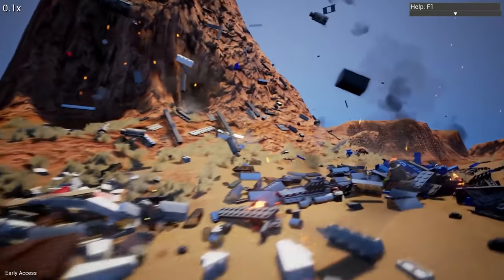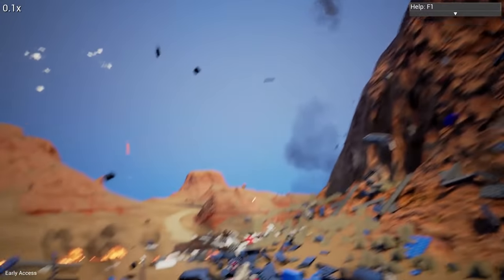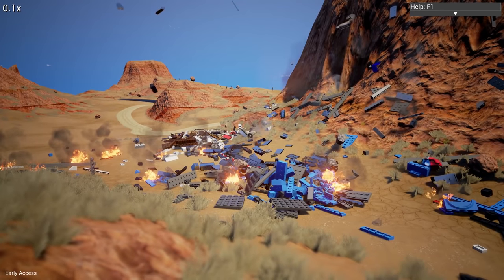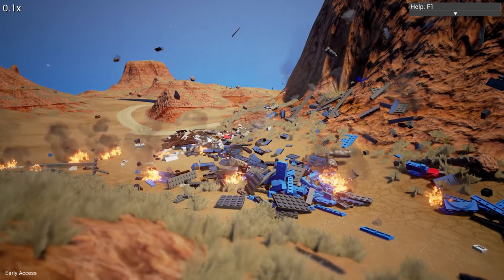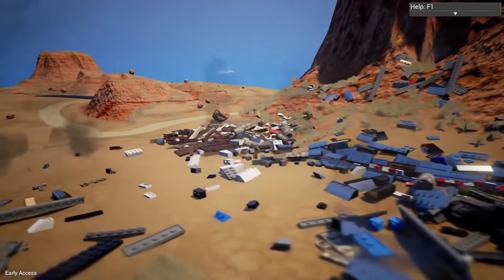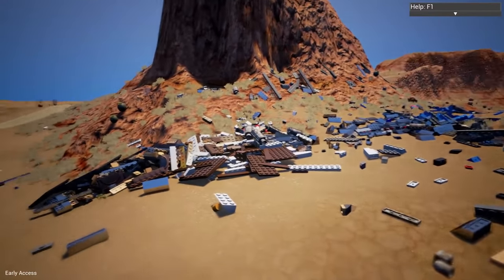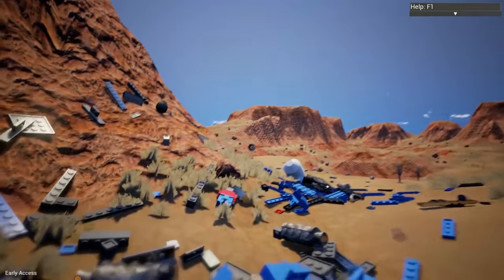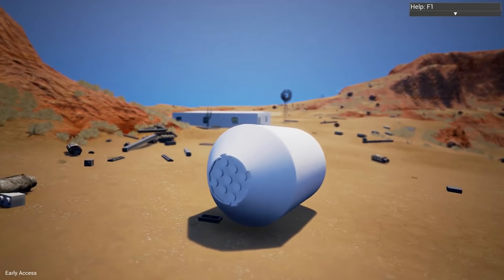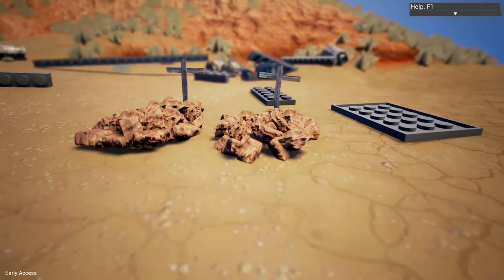They recently updated the game — like they've been doing every week. It was mainly a multiplayer update, but they did improve the destruction physics and how it calculates when explosions happen. So you still get this big effect with a ton of parts, but the performance is actually quite a bit better. This is a graveyard of parts. Apparently there was a water tower up there — never noticed that before. Looks like other people have fallen off this cliff too.